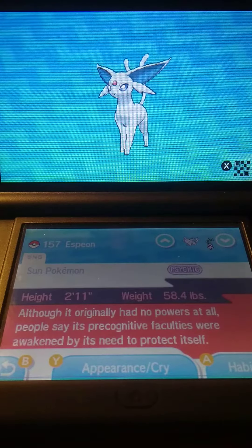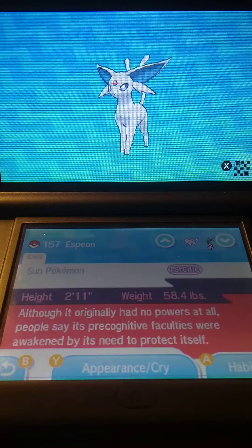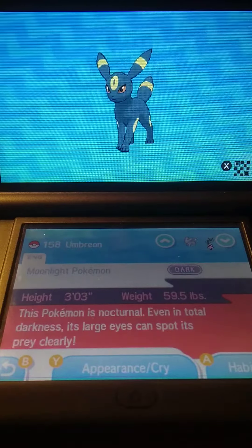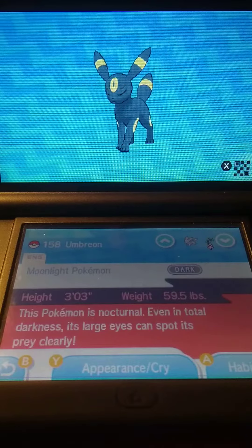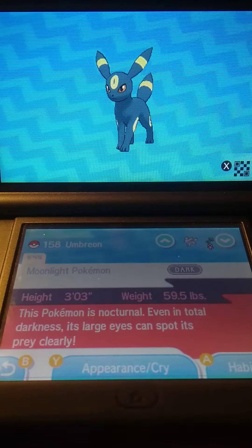Hello and welcome to my sixth installment for the Pokemon Ultra Sun video tutorials. Today I'm going to be going over how to catch an Espeon and an Umbreon. I'm also going to teach you how to evolve your Eevee into both of these if you don't wish to catch them. So sit back, relax, and I hope you guys enjoy this video tutorial.